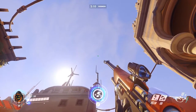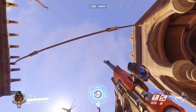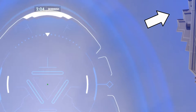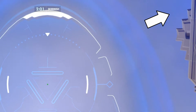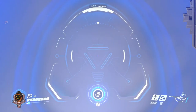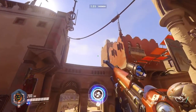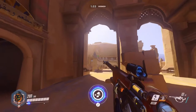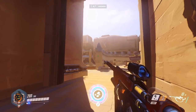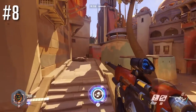From that same spot, if you look straight up, on the right side of the screen you want the corner of that structure to be in the corner of your screen, and make sure it's parallel to the side of your screen. When you throw it, this one will land perfectly on that pillar and hopefully get a lot of their team when they rush in.